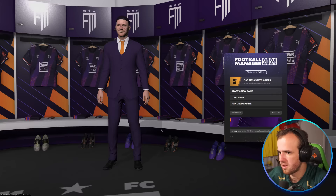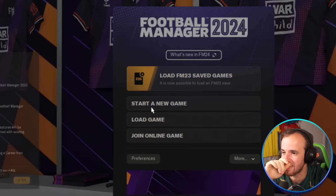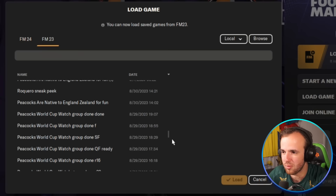The first thing it says is load FM23 save games. Is it that easy? You can't unlock achievements, but other than that, it just opened my save folder from FM23 — that is so cool. Because it's the alpha version, I don't think we can actually load that up yet, but that is really cool and really convenient. But let's start a career.